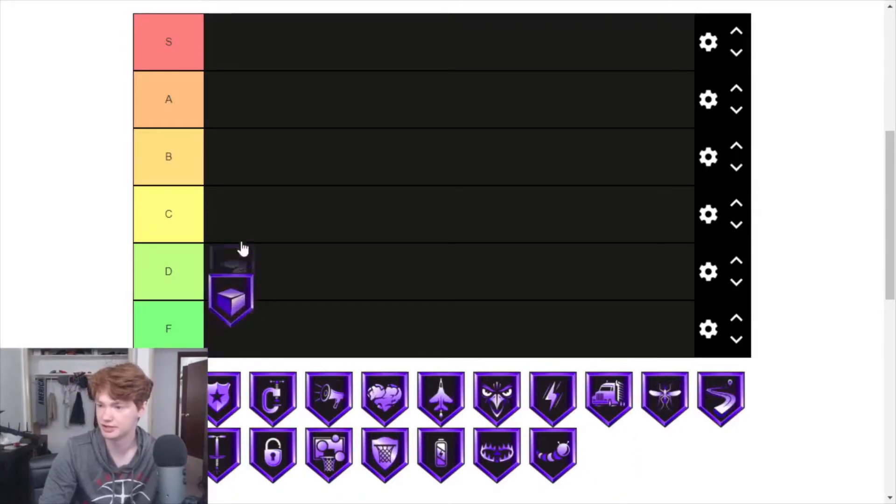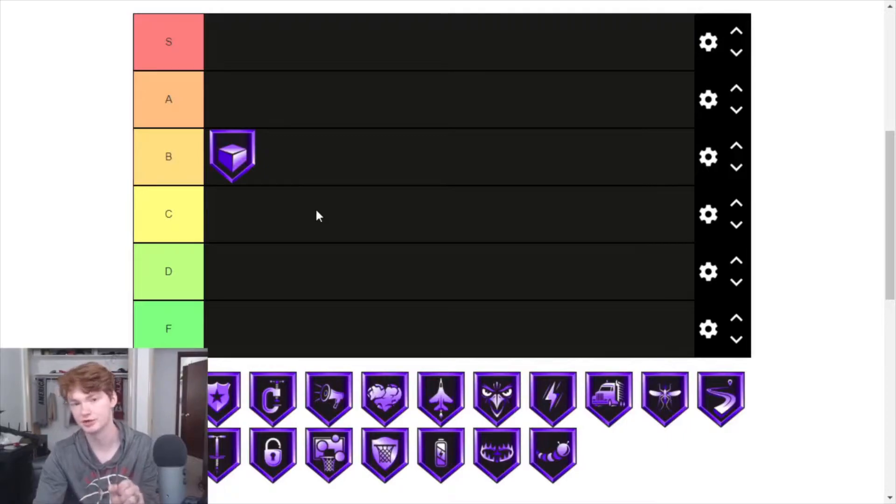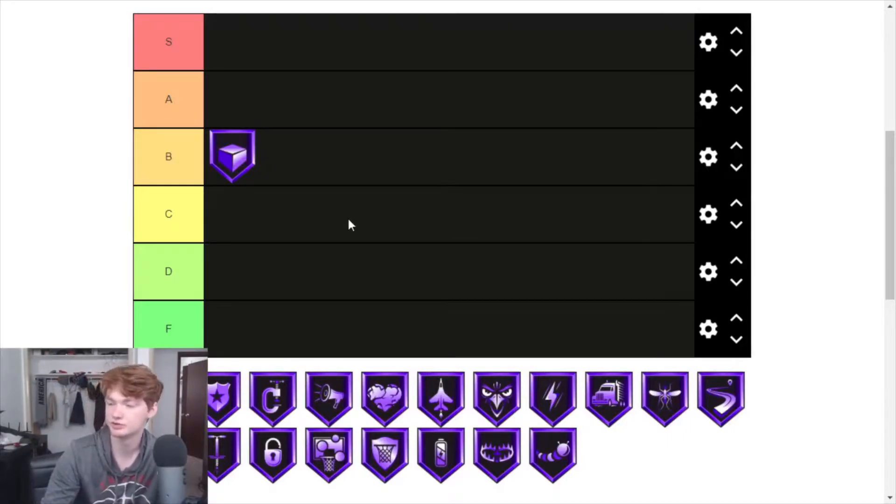First off, Box — I'll put that at probably B. Box is decent. You don't exactly need it if you're keen to what happens when you box somebody out. If you hold your stick to the side, that person will try to go around you on that side. Even if you don't have Box, if you just match them and hold the stick to that direction, you'll cut them off. Although if somebody has Glass Cleaner takeover, they can throw you out of the way if you don't have it, but that doesn't really happen often.